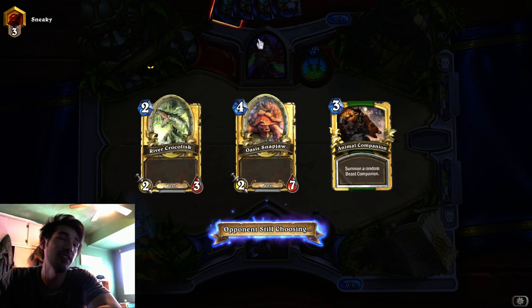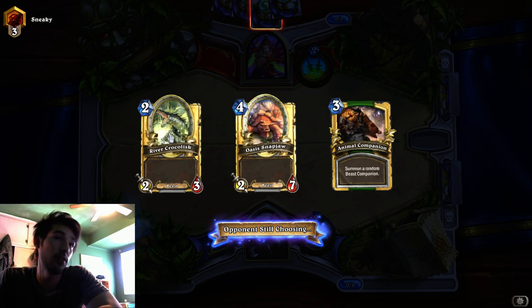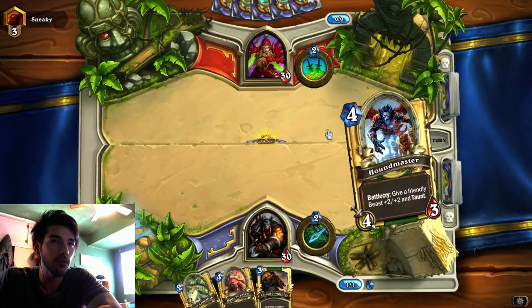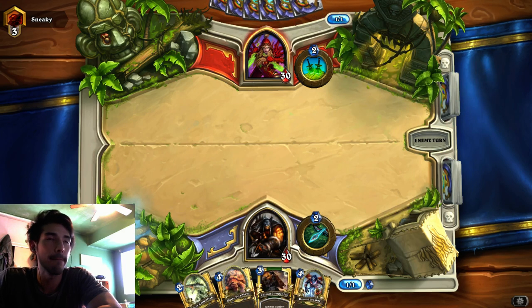As it stands, if he doesn't have like a... this will kill two one-drops, which is good. I'll still take the damage to my face. It should trade with almost everything. It's just a little vulnerable to Deadly Poison and Backstab SI:7. And then Animal Companion - hopefully I get Misha. That'll be the best in this matchup, although sometimes Leoc isn't bad if I were to get an Unleash and he just leaves Leoc up. But most of his minions have only one health, so it shouldn't matter.